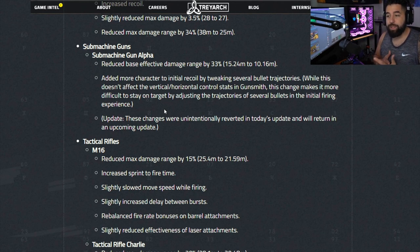Another change: submachine guns had their base effective damage range reduced by 33 percent, and more character was added to initial recoil by tweaking several bullet trajectories. Most SMGs got nerfed a little bit. They buffed the MP5 back to where it should be, which I like — the MP5 is going to be super good. With the FFAR gone, subs will be true close-range options again, and AKs and Krigs will handle longer range. SMGs at super long range obviously won't work well, which is how it should be.